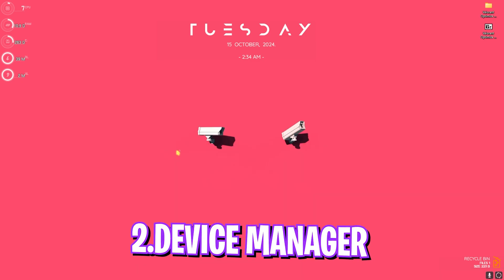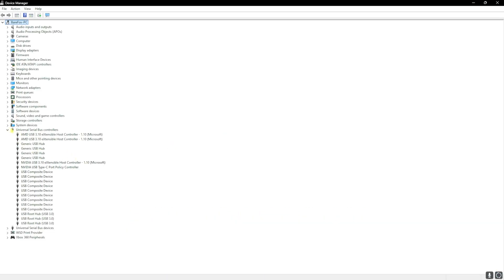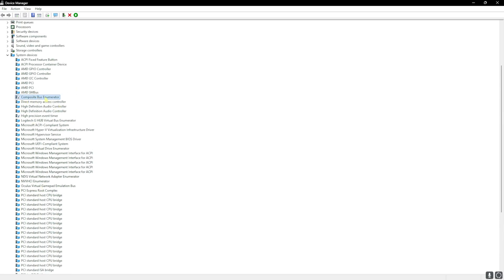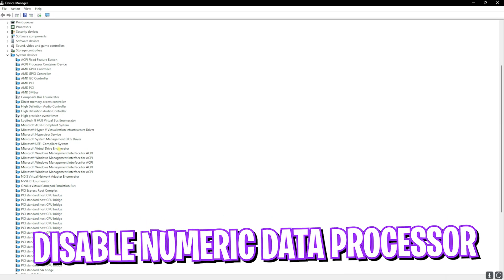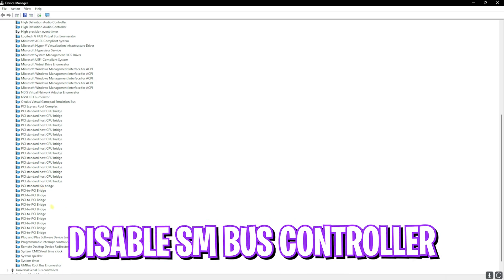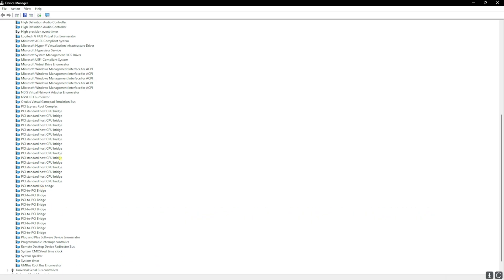Next, head over to Device Manager on your PC. Go down to system devices and find the composite bus enumerator — right click and disable it. Then find the high precision event timer and disable that as well. Both will help significantly reduce your input delay. Also look for numeric data processor and SM bus controller — if available, disable those too.